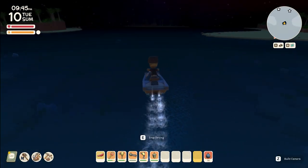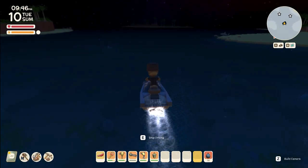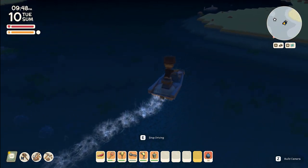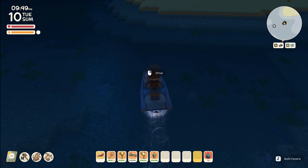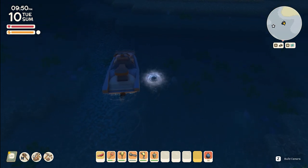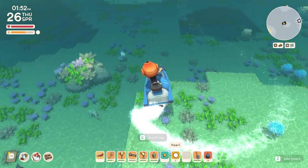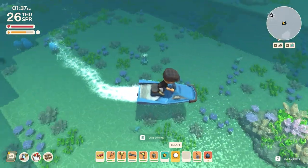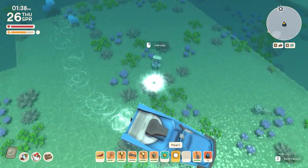The next and best method is while going around at night you can actually see the little sparkles and twinkles in the water better. They represent where the clams are. Now clams do not move, however they take nine days to respawn the pearls. What you can do is after you pick up a pearl, go ahead and mark it on the map with a certain symbol. That way you can come back in nine days and harvest them as many times as you want.